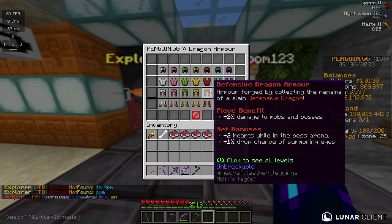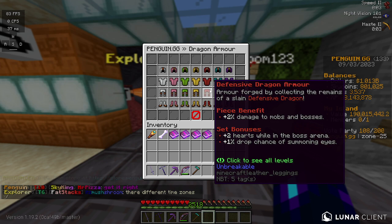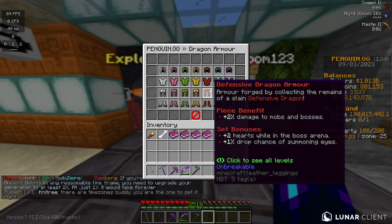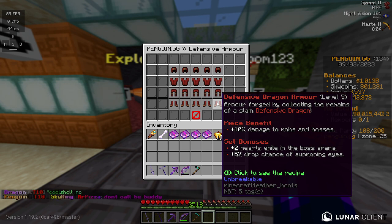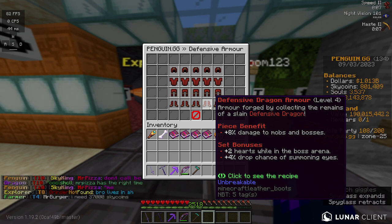Moving on to Defensive — this is probably one of the best ones, and by far the best for defense in deboss. Tier 1 gives you a +2% chance, or damage bonus, to mobs and bosses. The set bonus gives you 2 hearts in the boss arena — this does change sometimes so you'll get 2 hearts just wearing it on your island — plus a 1% drop chance of summoning eyes. At Tier 5 it's 10% damage per piece, so that's a 40% damage increase total, with a 5% chance of summoning eye drops, and still plus 2 hearts.